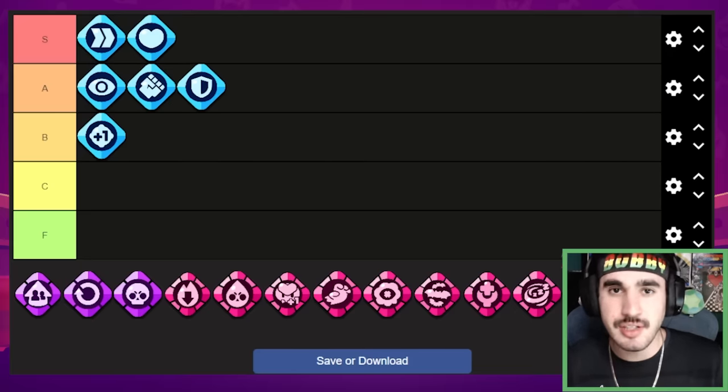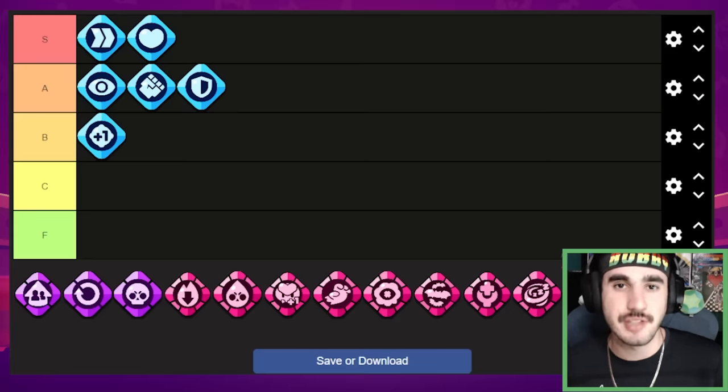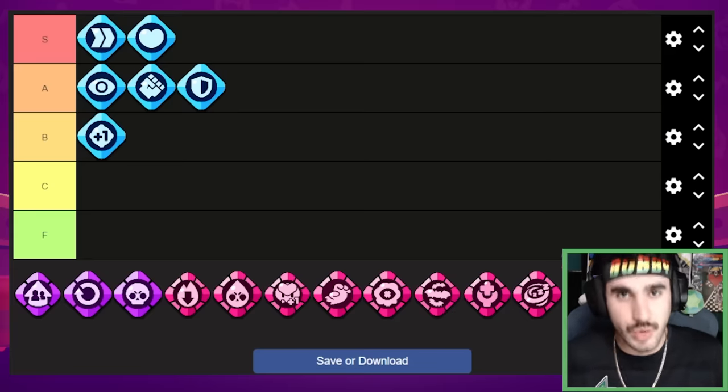If I were to summarize the common gears, I would definitely say speed, health, vision, and damage are the best four — but the other ones are also really really good.